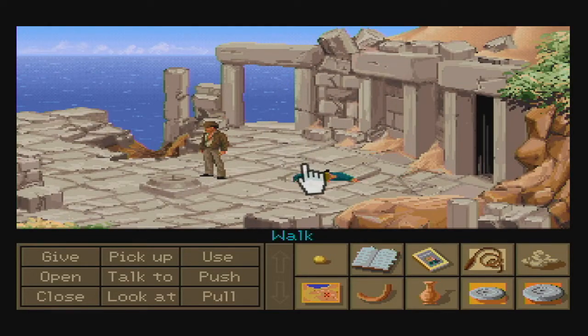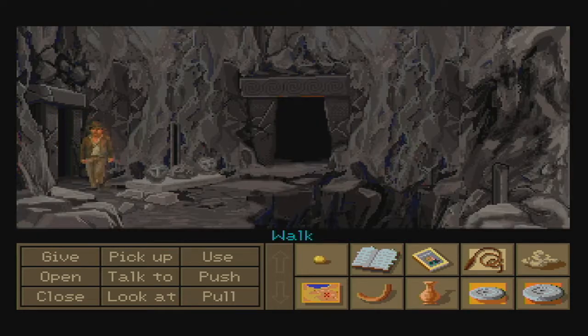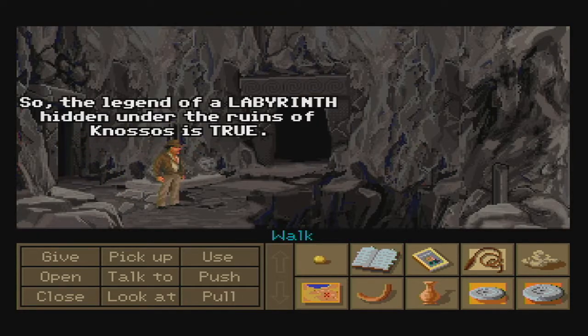Hello and welcome back to some more Indiana Jones and the Fate of Atlantis. Last episode, we solved the puzzle out here in Crete in order to access the Labyrinth, and today we are going to be exploring the Labyrinth on Crete. As soon as we step through these doors, the first thing you're going to want to do is pick up two of the three statue heads right here.